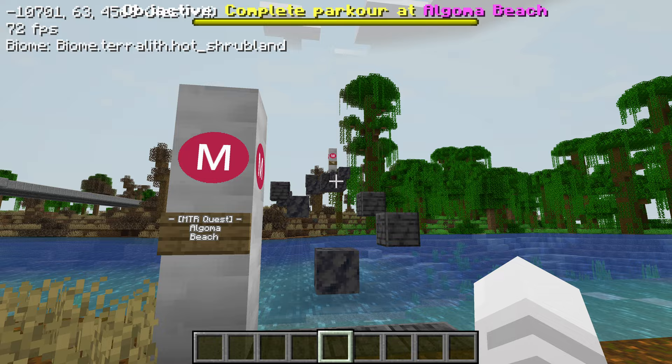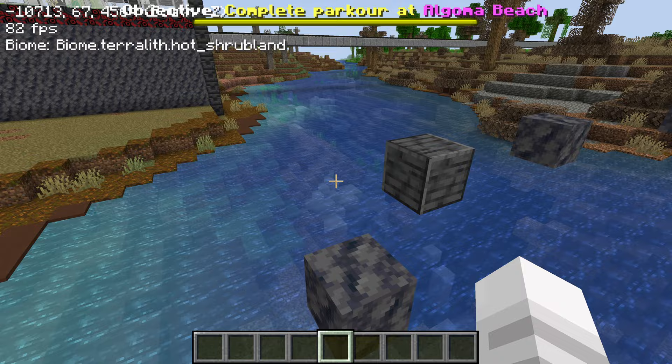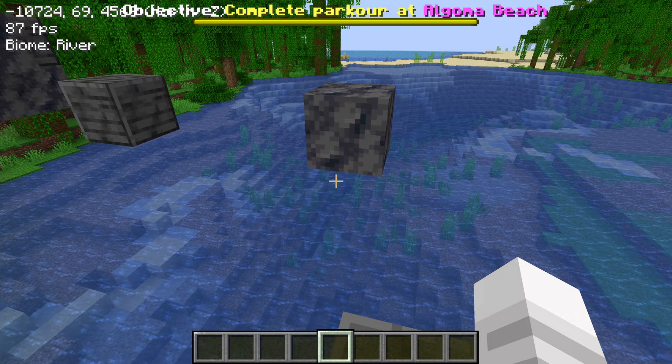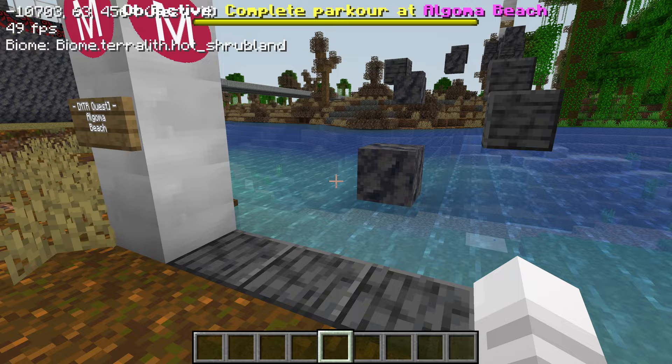Oh, it looks like the parkour's right here — let's go. Can we do it in one try? No! Okay, already failed. Let's go slow and take these jumps one by one. We have to sprint and jump — sometimes we might have to go back a little bit. Sprint and jump. Nice. I think these are only like three block jumps at most. Oh, how did I fall? I know four block jumps in Minecraft are almost impossible, so I hope Epic Puppy didn't put any of those in.